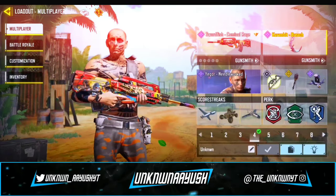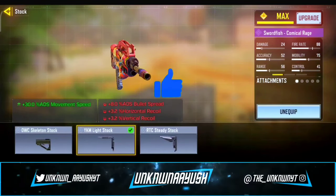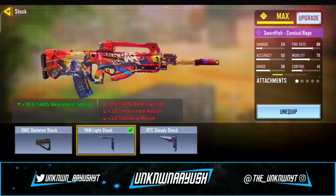So let's take a look in gunsmith. In the first attachment we use YKM Lightstock — it slightly increases ADS movement speed.